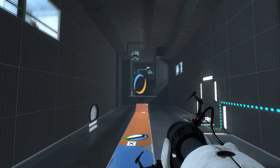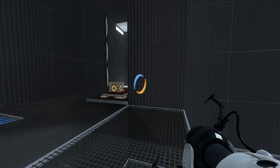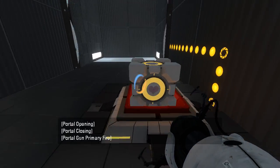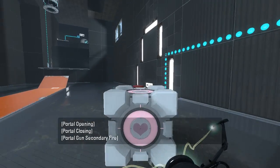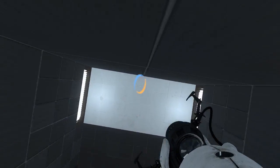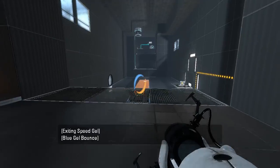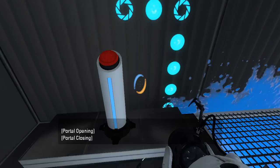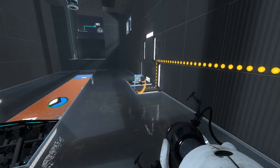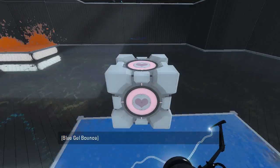Or maybe we just wanna fling ourselves? I hope. Would that even... I don't think that would give us enough velocity, though. I mean, it's worth a shot. Save. Put our black portal there. We can put this guy back on the button. I bet we need the gel there — that makes sense. Let's just do that. There we go. So now we just gotta set this up again with the cube. What the — what happened there? Stupid gels.